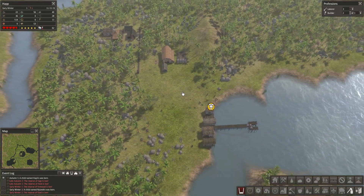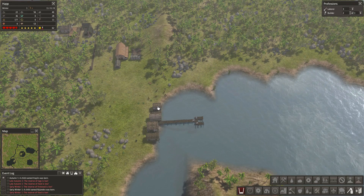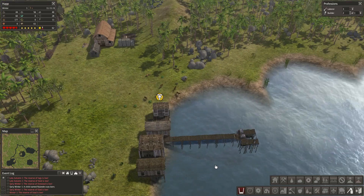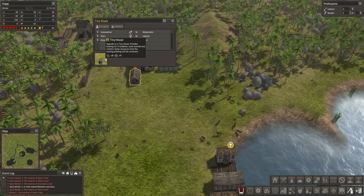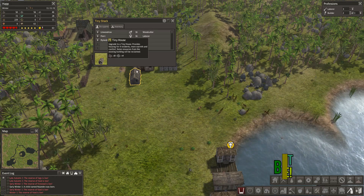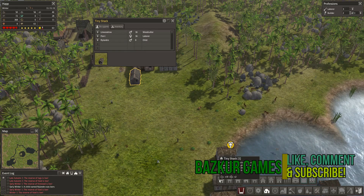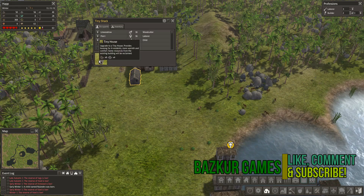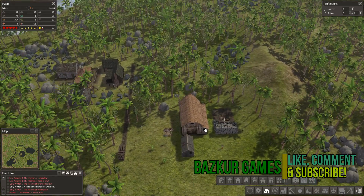That's a pretty good start for this first episode — lots of talking in there, not as much construction as maybe we'd like. We did get up plenty of homes for our people, but we'll quickly need to add a couple more. Eventually we'll probably knock down these shacks. I could upgrade them — it would allow one more person in them for a small cost — but I kind of think we'll just put in some bigger homes and then tear down the tiny ones.